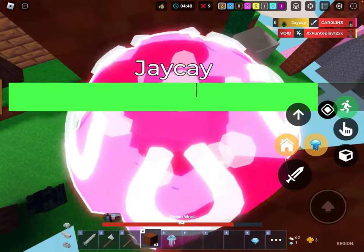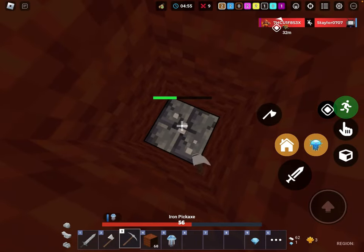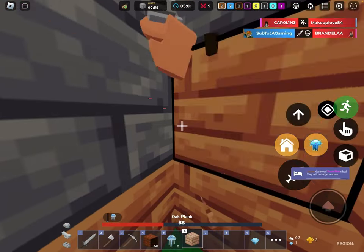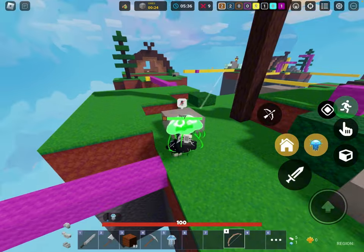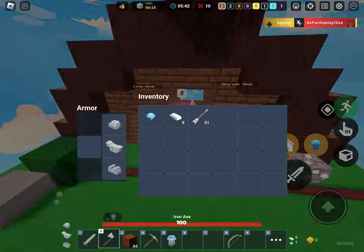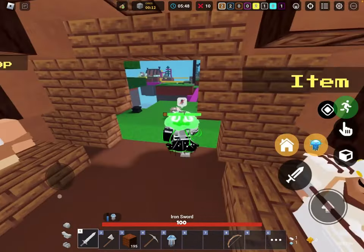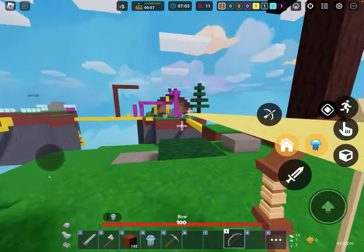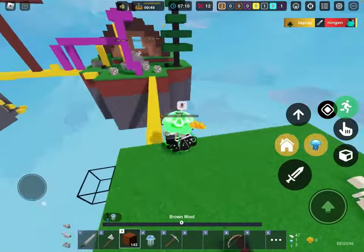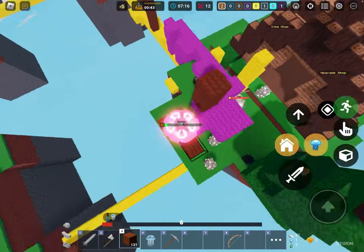Come on. No bruh, no bruh. Nice — get away. Got the bed. Iron sword. Nice bed. Zero HP, zero HP — he did more damage than me. No way bro, he did two more damage than me.